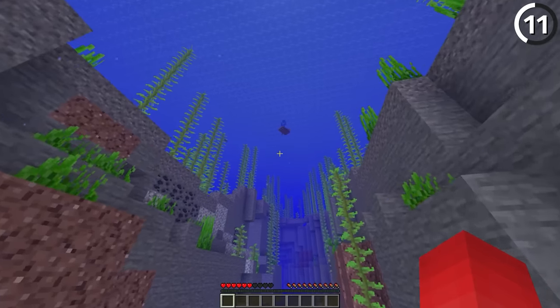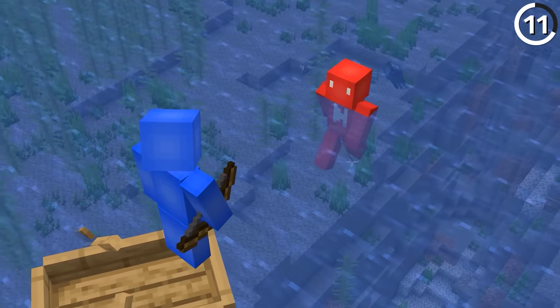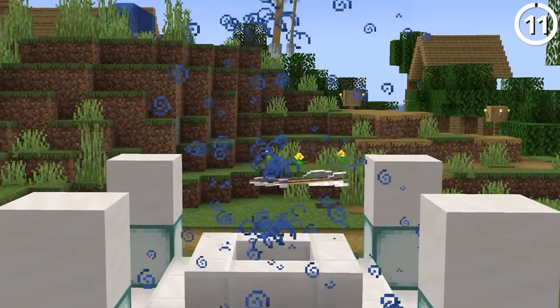Every now and then Minecraft adds a feature that doesn't make much sense, like water breathing arrows, for instance. I don't know how often your friend is drowning and the solution is to deal more damage to help them out. But even if they aren't practical, at least on Bedrock we can chuck a couple of these on a slime block pusher and make ourselves a pretty fountain.